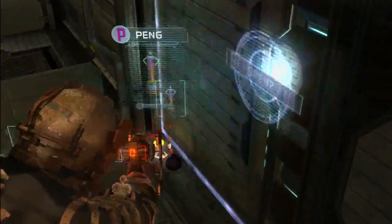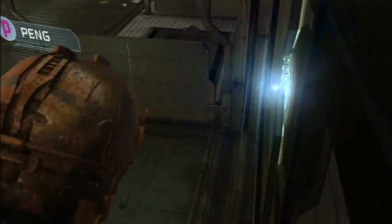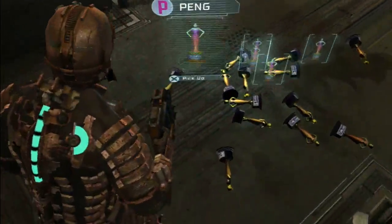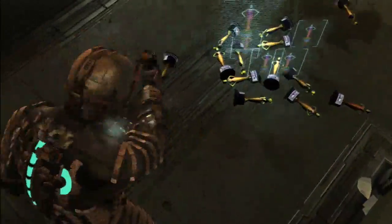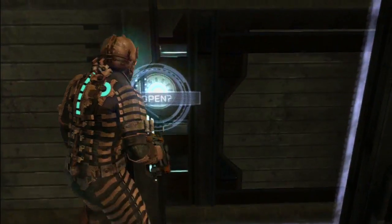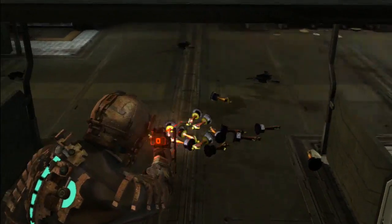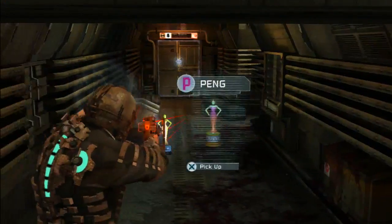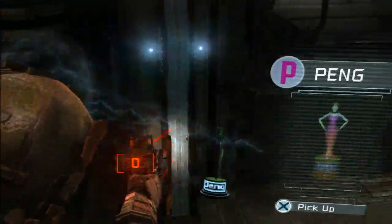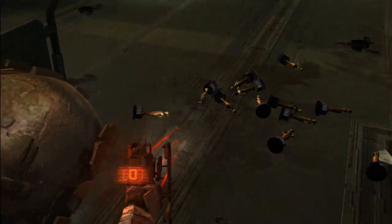Just trying to avoid pressing X, because if you press X then you mess up this whole process. Now stay right here, grab each item, and shoot it to the elevator. Be careful where you shoot them because sometimes you'll lose them. Just keep track of where each of them land and you should be fine.